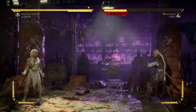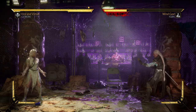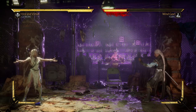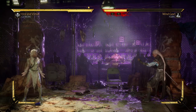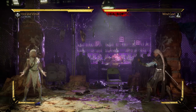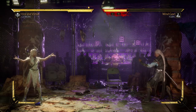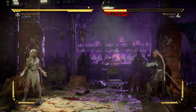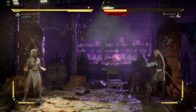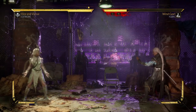Geyser is a special move that can extend combos and hold your opponent up in the air for you to do whatever you want. To perform Geyser, you need to press back, forward, circle on PlayStation, or back, forward, B on Xbox — it will be listed as back, forward, four. So Geyser looks and sounds like this.